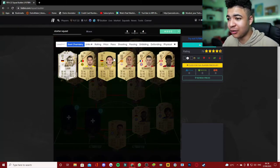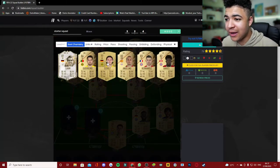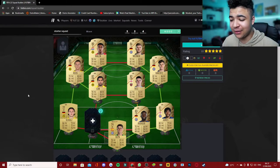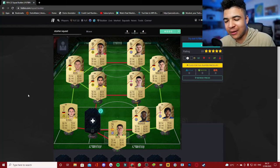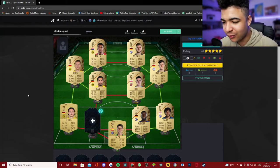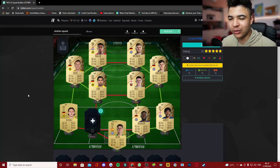Then at left back, using the smart option, I'll be picking Schultz. It's mainly because of the pace — I want to be able to track back and not feel exposed at the defensive positions. I want to use my left back to pace abuse so I can come back on defence and tackle and win the ball.